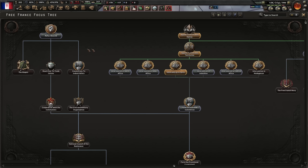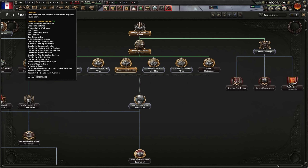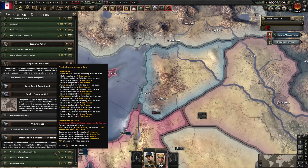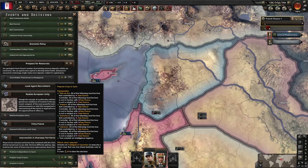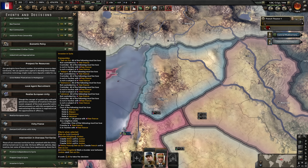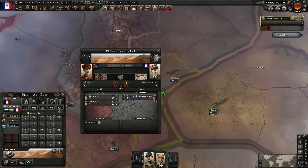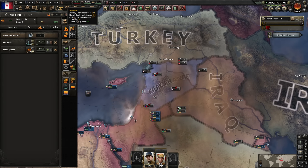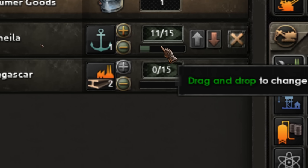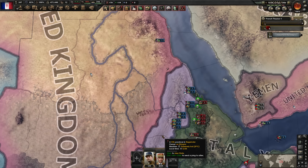Alternatively you can lobby for support - I wouldn't recommend it, costs lots of political power for a tiny amount of legitimacy. You can also start spending legitimacy on bonuses like recruitable population. 'Intervention in Syria' - you can promise independence for a 30% chance to defect. There's also an option to prepare a coup which requires a spy operation - currently bugged. Or 'Invasion of Syria' starting a border war. Britain moves troops in and wins - Allies have secured Syria, and we have access to loads of civilian factories!